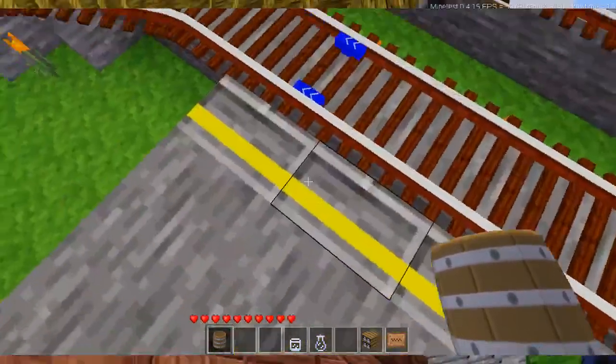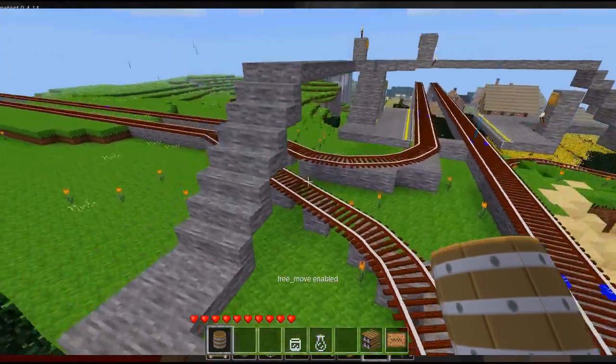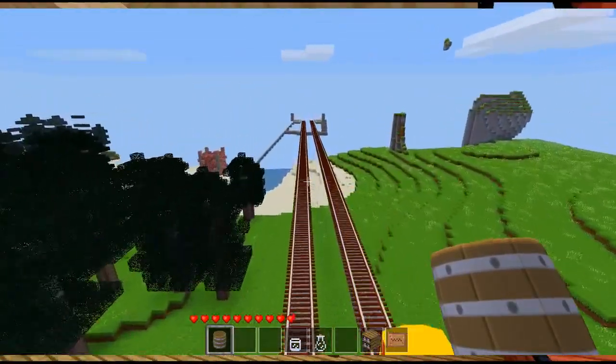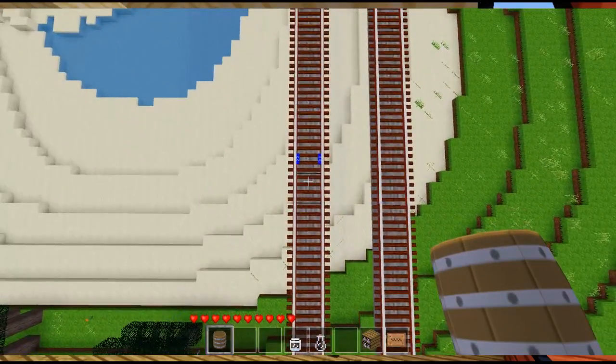That part isn't complete, so let's take a look at this part because this one is complete. It's the same command — I call it BOW. Now all out to creep, and we're off. The next station is in sight over there.